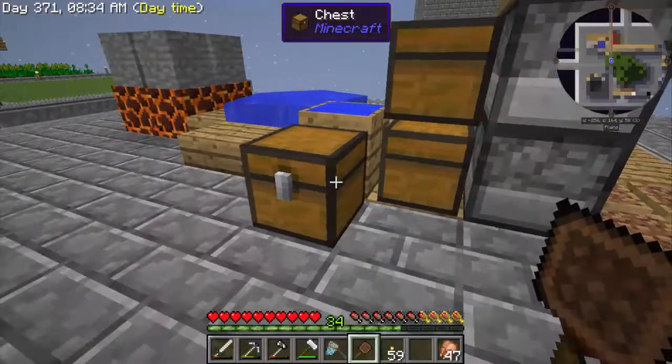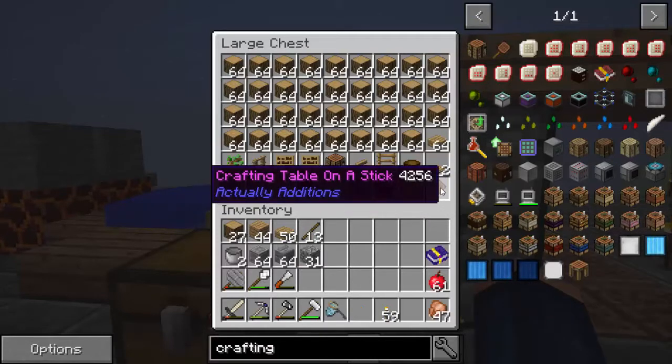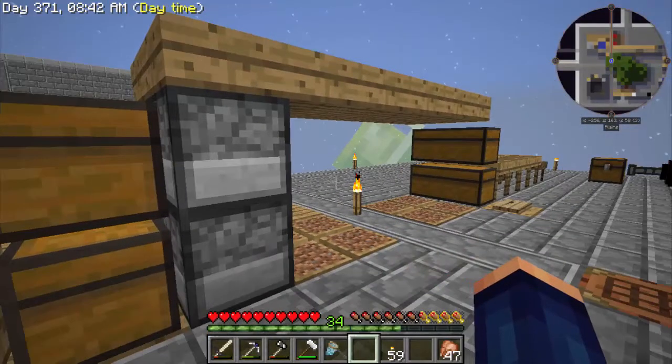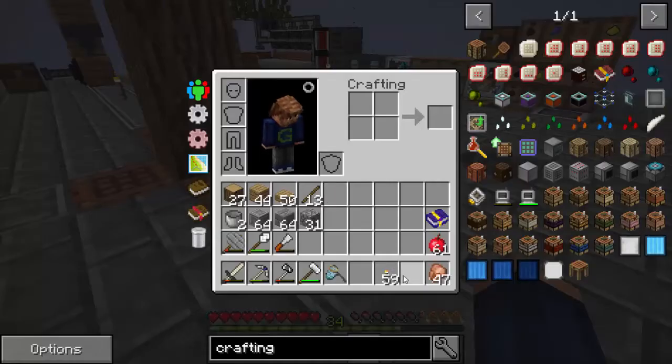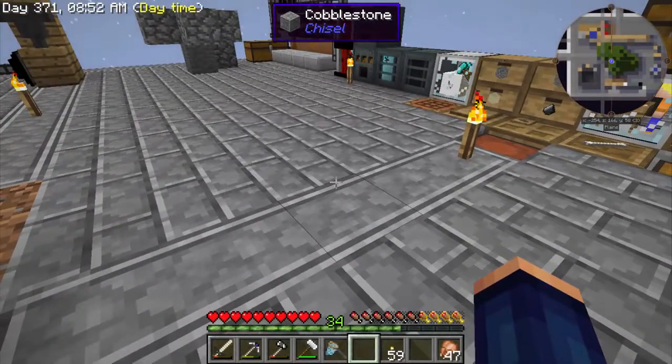The thing is, we have crafting tables all over our little island, so I don't really need it taking up inventory space. But it's a great thing if you're on another mod pack — out in the wilderness, that way you don't have to break it and make a new one every time. I really like the crafting table on a stick, just not for our occasion here.